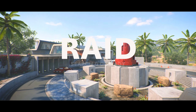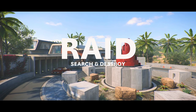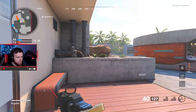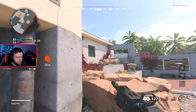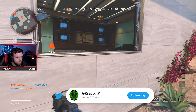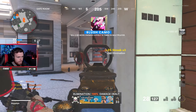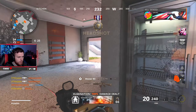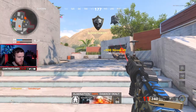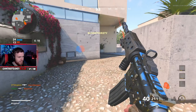Hey guys, welcome back to another video. My name is Krypton and in today's video we're going to be taking a look at the best nade spots on the map Raid on Black Ops Cold War. Within this video there's a total of 19 spots that you can utilize across the map. These spots mainly cover Search and Destroy and Domination, but you can use them in other game modes as they cover most of the common places people like to run to. Hope you all had a great Christmas — I just want to thank Kap and Design for helping me out with this video; their links will be down in the description.